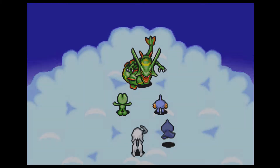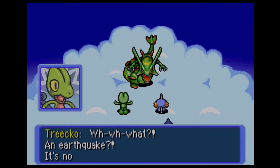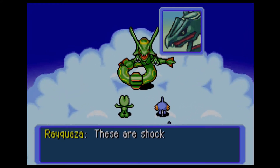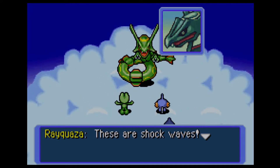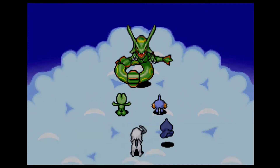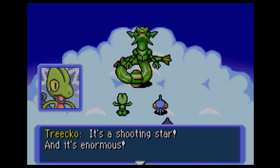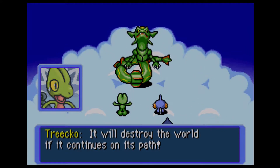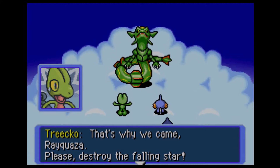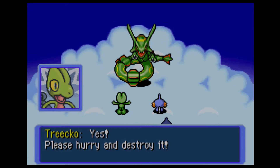What — an earthquake? But we're wearing clouds. These are shock waves and they're huge! Look straight up, Rayquaza. Would you look at that — it's the end of the world. What is that? It's a shooting star and it's enormous. It will destroy the world if it continues on its path. That's why we came, Rayquaza — please destroy the falling star. 'So that is why.' Please hurry and destroy it.